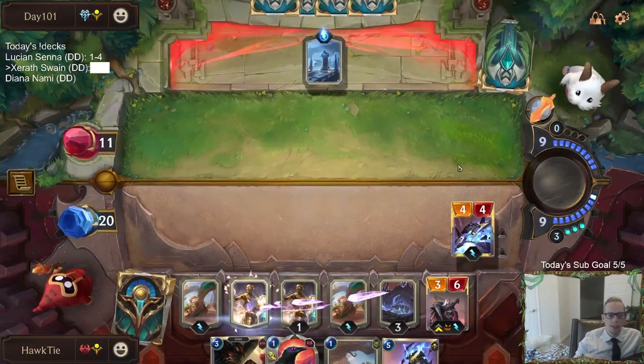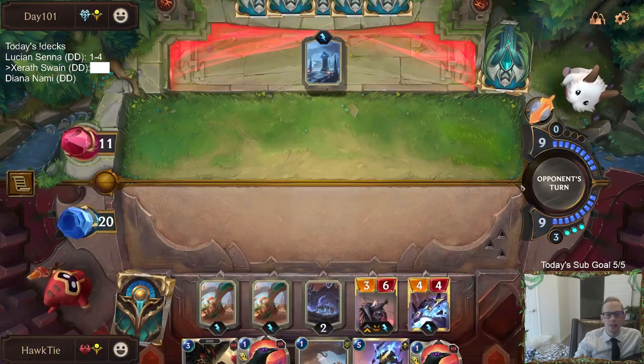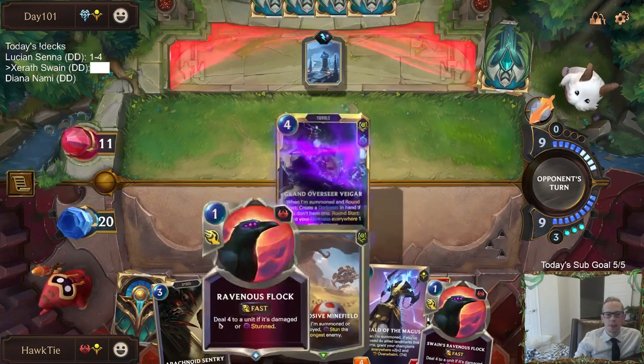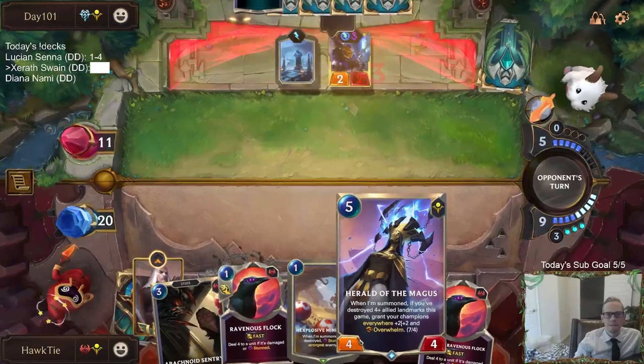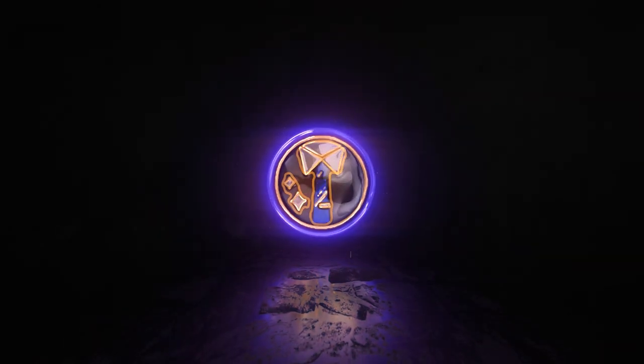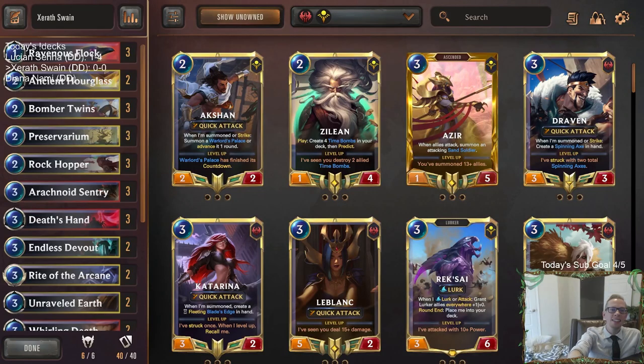I think I should get a Xerath and a Swain, right? Oh, we don't get the thing under the Stasis Statue? That's so disappointing. Talk about disappointment. The Great Vegas leads us to glory! And welcome everybody here on Twitch Chat and everybody on YouTube for some Xerath Swain. We're going to try out this champion combination — we have a donation deck to put these two together and see how they do.